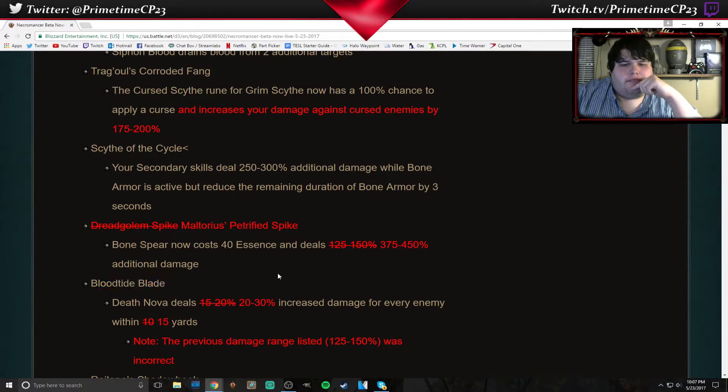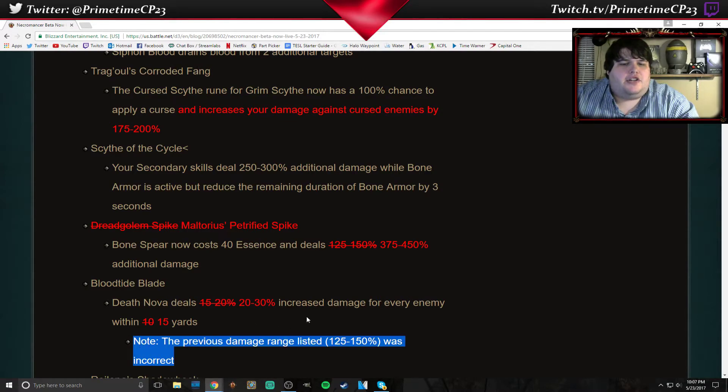Bloodtide Blade — Death Nova now deals 20 to 30% increased damage for every enemy within 15 yards. Previously it had been listed at 125% to 150% additional damage, but this says that was actually incorrect — it was actually only dealing 15 to 20%. So it is a buff.